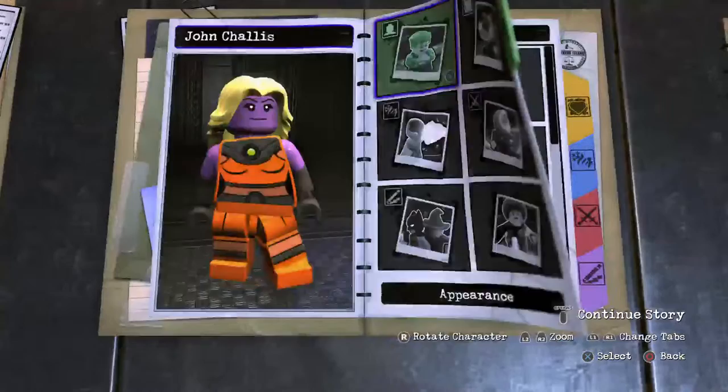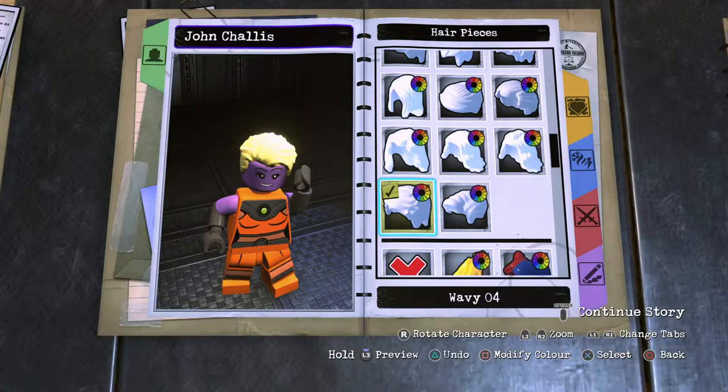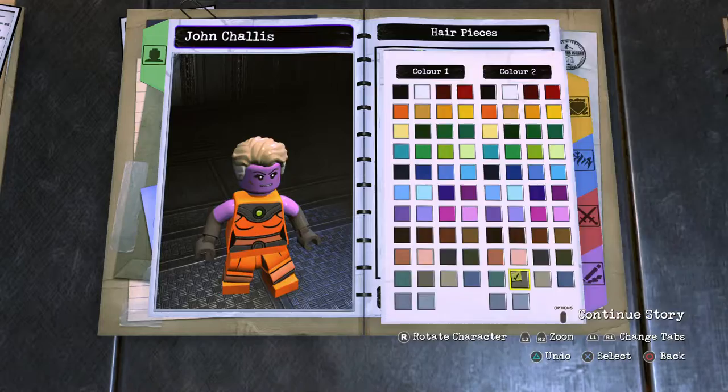Start things off with a headpiece. It's the comb over here, going this way. For the full set, I'm actually going to use the furry white one. Furry white. Light grey for the lower section, and dark desert camo for the upper section.